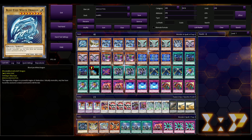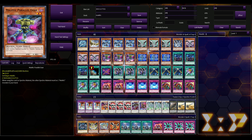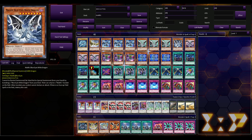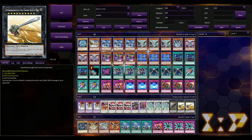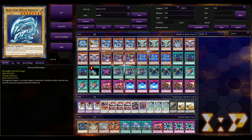I decided to throw in one Blue-Eyes and one Malefic Blue-Eyes because it's a Level 8 that you can synchro off of with Parallel Gear. Parallel Gear is a very interesting tuner monster — when using it as synchro material, the other material must be one Malefic monster in your hand. So if you have Malefic Blue-Eyes in hand and your Blue-Eyes got milled, you use Parallel Gear to synchro with the Malefic Blue-Eyes to make a Level 10 Paradox Dragon or any other Level 10 synchro.